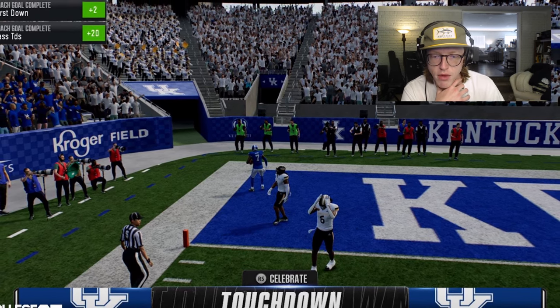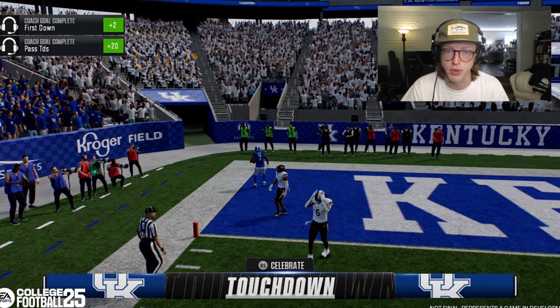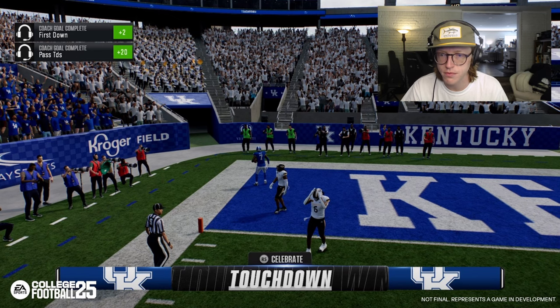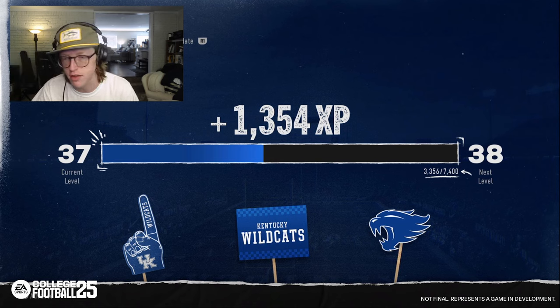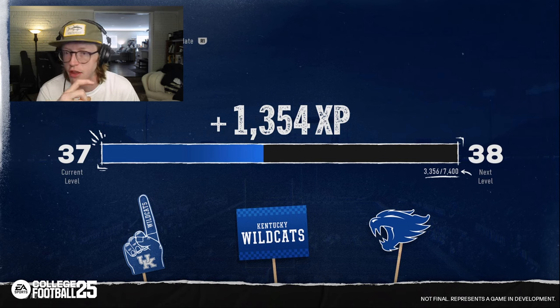Each time you complete a goal in game, you'll receive a notification in the top left corner of the screen describing the completed goal and XP reward. After completing a game or advancing the week, you'll receive an XP summary screen showing your progression to the next level. The host likes that they made it visually nicer than the old version, though he wishes it still showed an itemized breakdown of XP earned throughout the week.